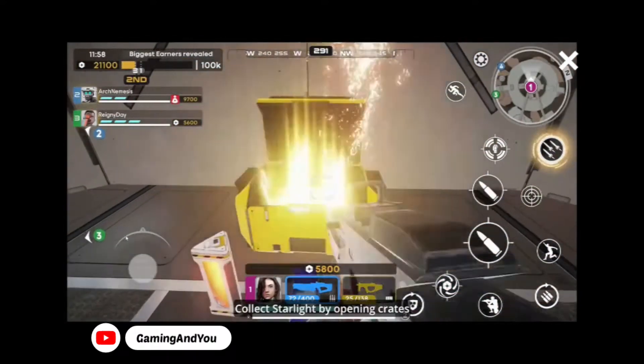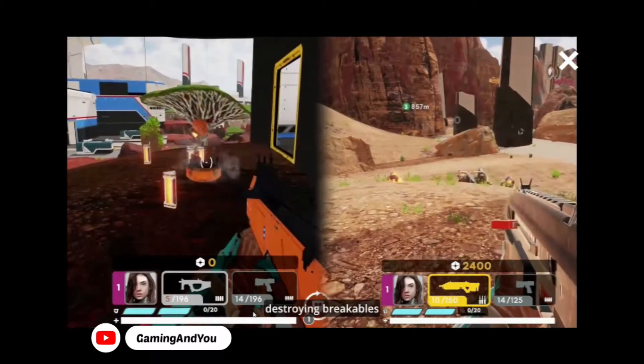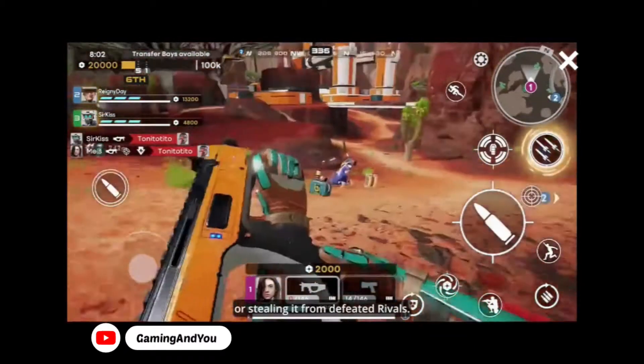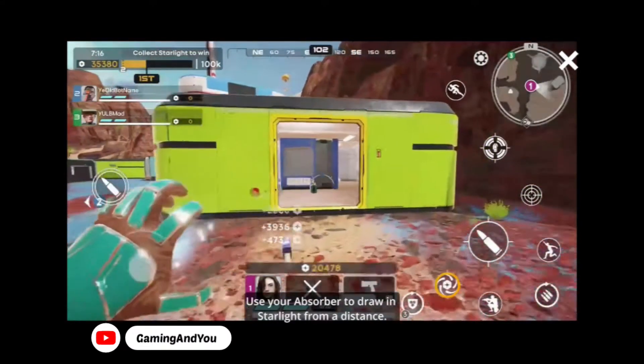Collect starlight by opening crates, destroying breakables, or stealing it from defeated rivals. Use your absorber to draw in starlight from a distance.